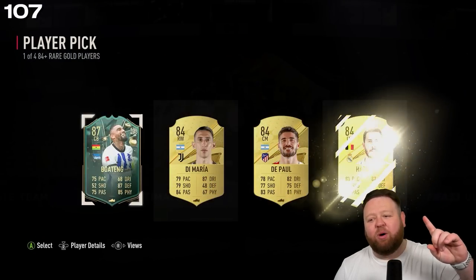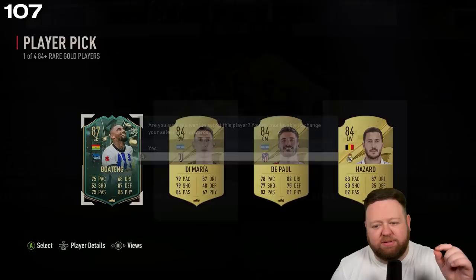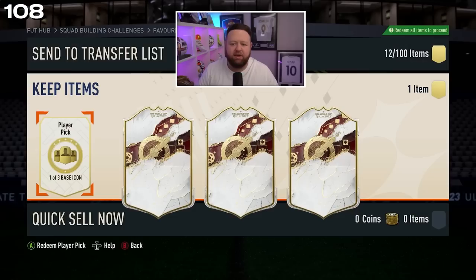We get a Winter Wildcard — 87-rated Kevin-Prince Boateng, who has the same stats as his brother Jerome from a previous FIFA. So we can open up this base icon player pick now: three, two, one, boom!